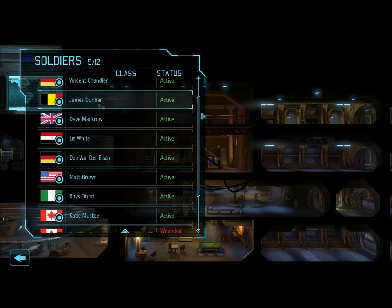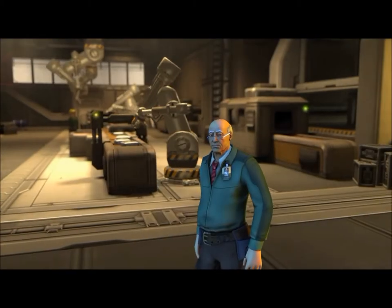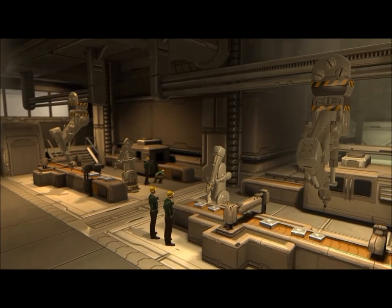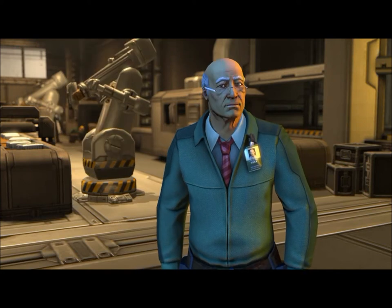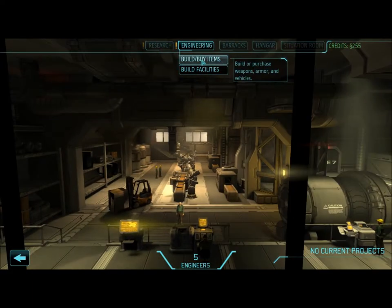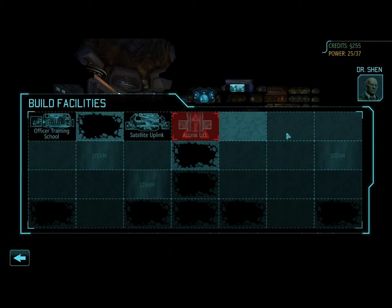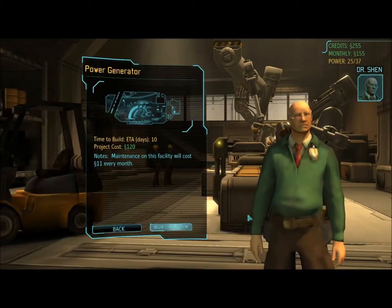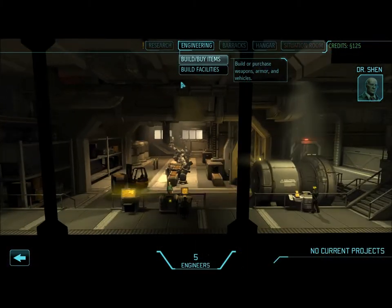Commander, to the research labs. Welcome to engineering — anything they can dream up in the research labs, we can build it here. Dr. Valen has just sent us some new schematics; with your approval we will begin fabrication. The idea is that you need to build up your resources and manage your facilities in order to help fight the alien threat. We're gonna stick a power generator in here and start digging this out to put more buildings in. Let's start research into weapon frameworks.